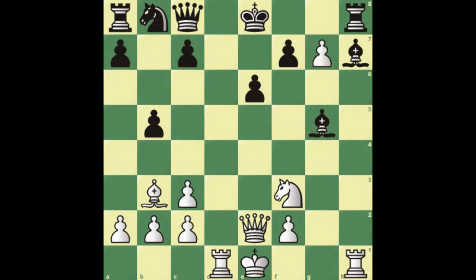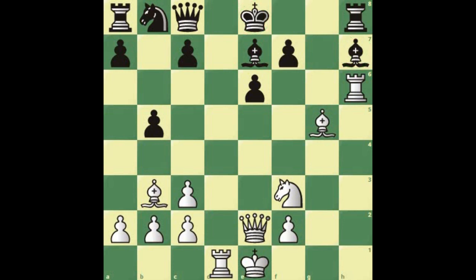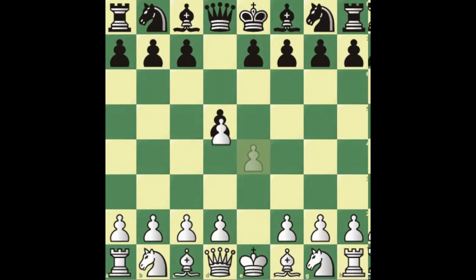You attack g7, threatening the rook. If the rook moves, you go to h7 — it's a disaster. You're still attacking and even if that's not the case, after pawn takes, the best way to take back is with the rook. The position is evaluated at plus seven. The bishop is pinned, black has nowhere to put the king, and the way white's pieces are placed is perfect.